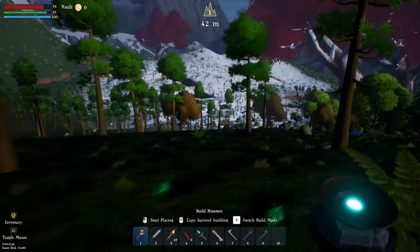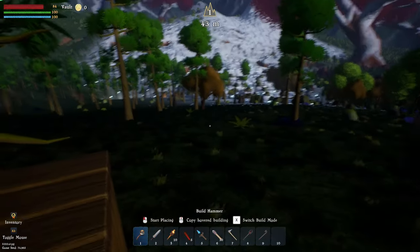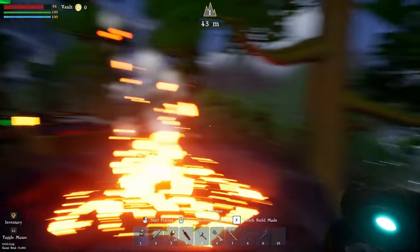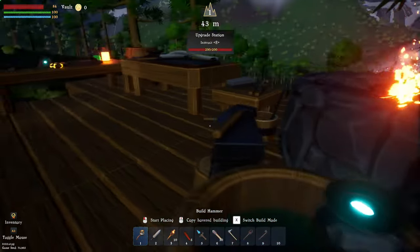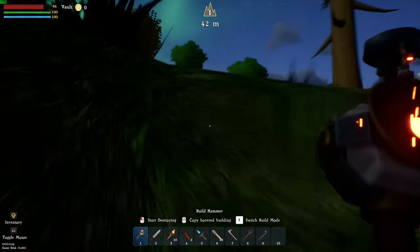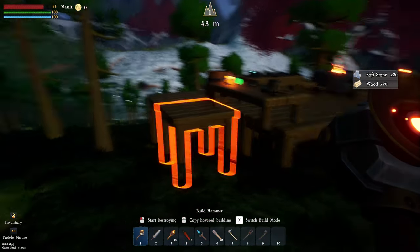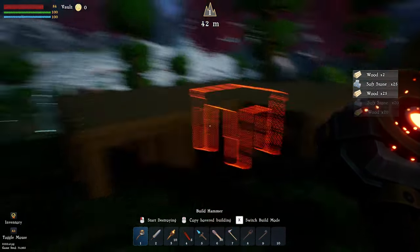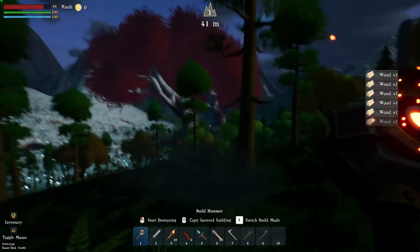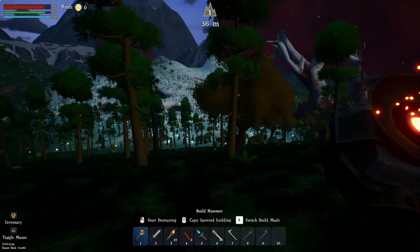I'm going to dig out a flat area and we're going to go over towards the snow biome that way. We're going to carve out a little bit of land. I accidentally fell down my own hole. This is why I kind of want to move from this spot. So we can start destroying — let's get rid of that foundation and it gives us our stuff back. Well, most of it back.